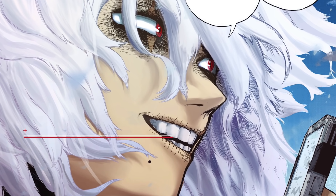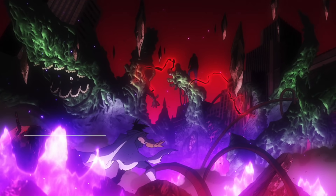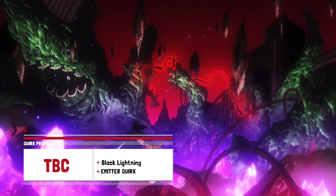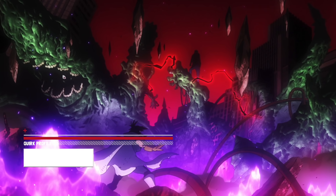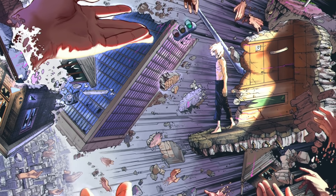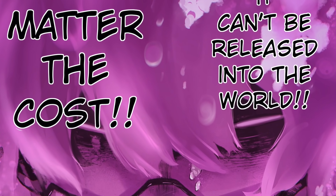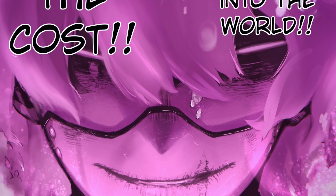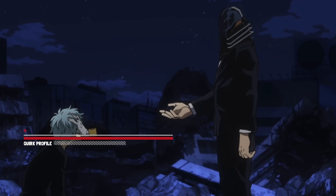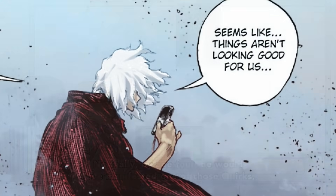All For One also had a black lightning quirk which he used to kill Nana Shimura and nuke an entire city. It would be super ironic if Shigaraki harnessed the very quirk that killed his own grandmother, and for that reason All For One would have definitely left it for him to use. Other powers Shigaraki likely has include the black warping quirk, the life force quirk that allows you to live doubly as long — held by both Ujiko and All For One, making Shigaraki's copy potentially the third instance of this quirk.